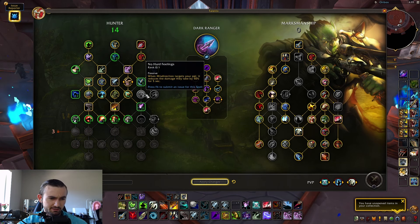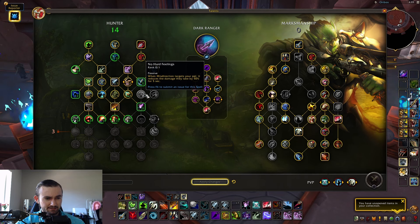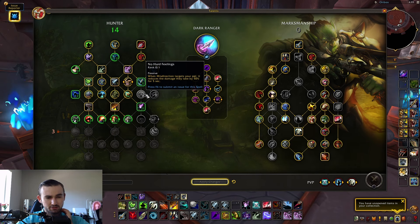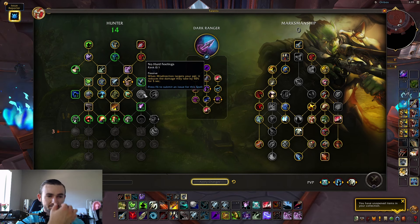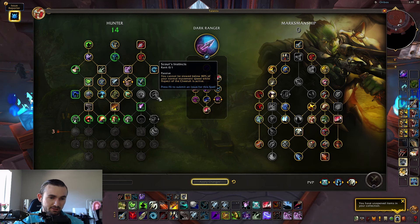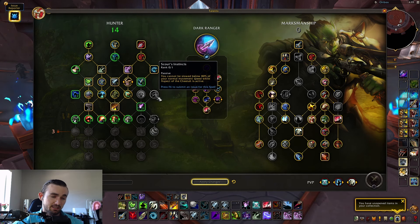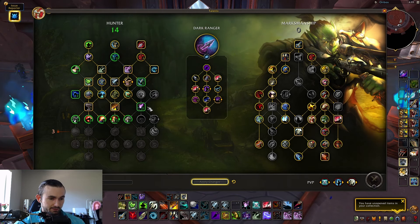There's a new talent: No Hard Feelings — when Misdirection targets your pet, it reduces the damage they take by 50% for five seconds. That seems situational. Scout's Instinct is another new talent: you cannot be slowed below 80% of your normal movement speed while Aspect of the Cheetah is active. Neither of those seems that great.